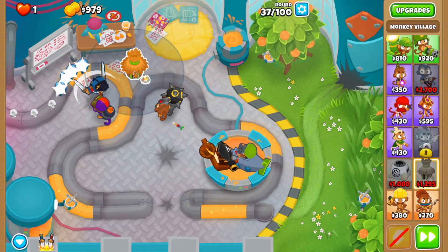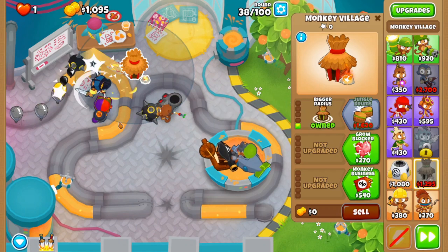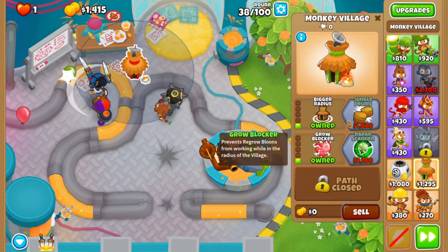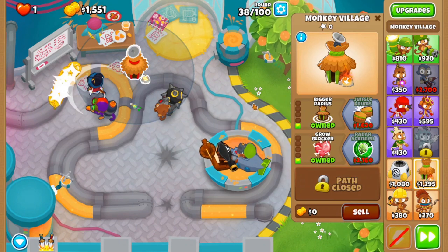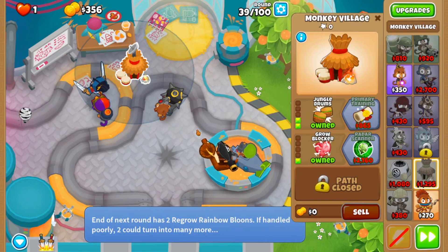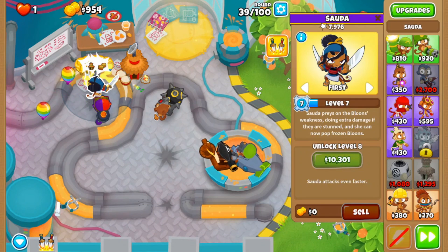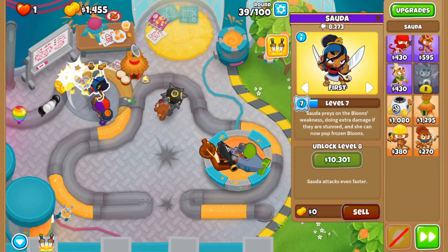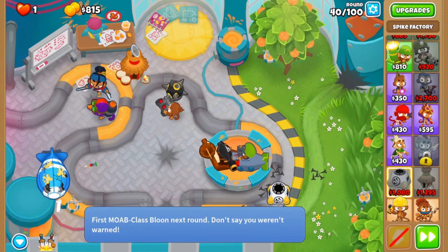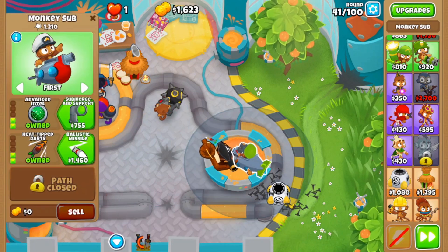Monkey Village. I can give him a little boost with the top path — Jungle Drums — which can help boost Sada. While I'm at it, I'll add in a Spike Factory. That's where Leaping Swords comes in handy.